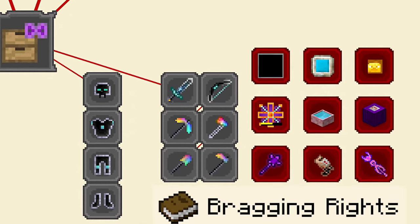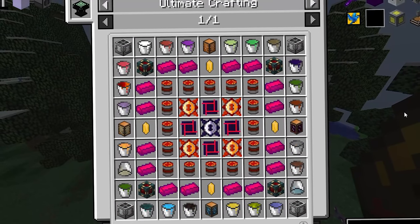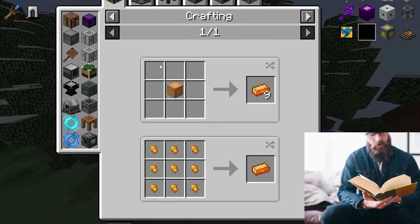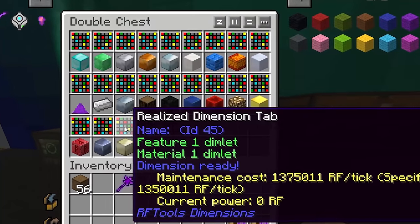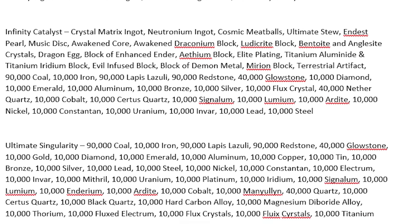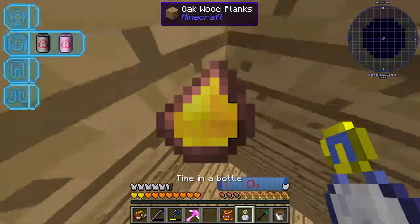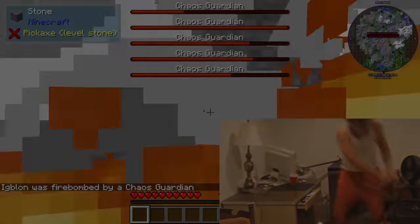This leads to the end goal: the bragging rights quest line. With the 9x9 crafting table, you must craft each one of these overpowered items using materials from every mod in the game. These usually require hundreds of steps and tons of expensive materials, including creating artificial dimensions filled with materials for end game armor requiring millions of diamonds, emeralds, coal, and quartz; creating a sacrifice altar to genocide thousands of villagers; creating a warp drive spaceship to travel to another planet for a shiny rock; and 1v1-ing an absolute boss of a dragon.